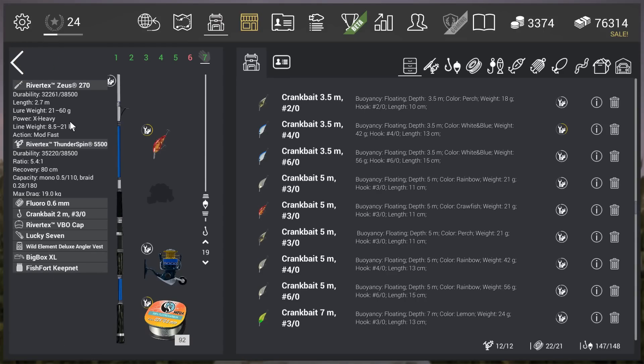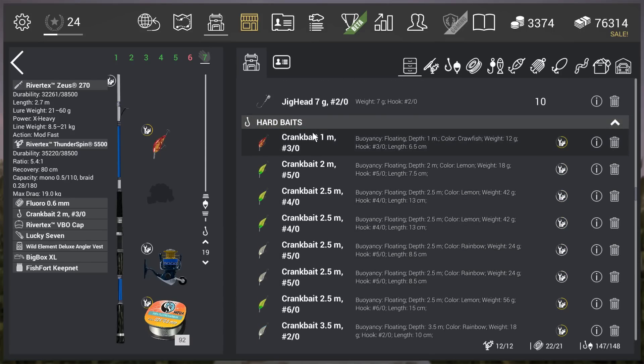The rod is the River Tacks Zoys 270, the reel is the River Tacks Thunderspin 5500, fluoro 0.6 millimeter line, and the crankbait at 2 meter 30. I'm using the crankbait because in this situation it works really well — the main problem with lures here is the flow, and the crankbait handles that nicely. The 1 meter crankbait works really well too, but I'm not sure about this fish. If you go over 2 meters with the crankbait, you're going to hit the bottom in Alaska, and that's a big problem.